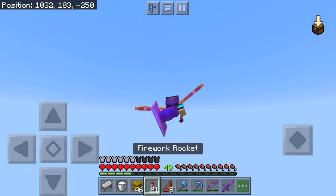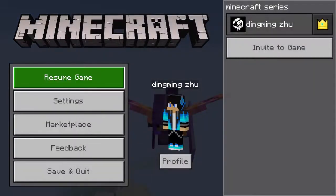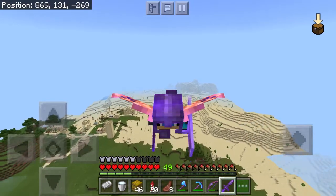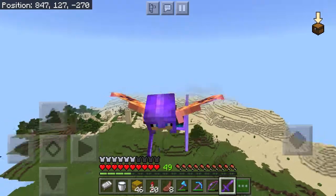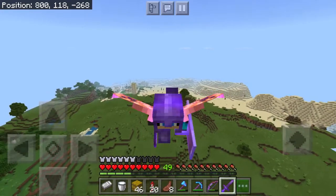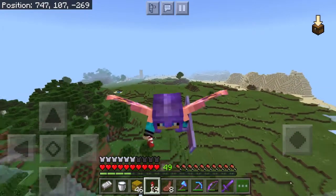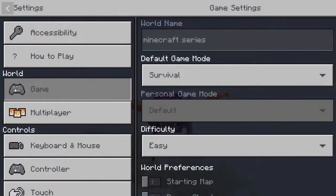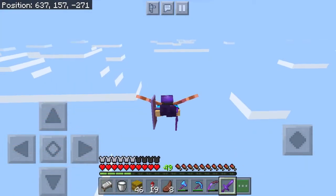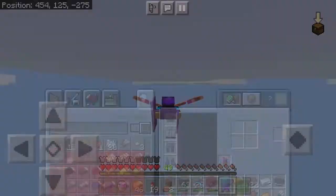I'm going to do one more rocket and then go into this view. Oh there's a village — should I go? No, I don't really need it anymore because desert villagers do not give hay bales. But I do need a temple if I find one, because I have a chance for a god apple — an enchanted golden apple — and I need that for a lot of achievements.